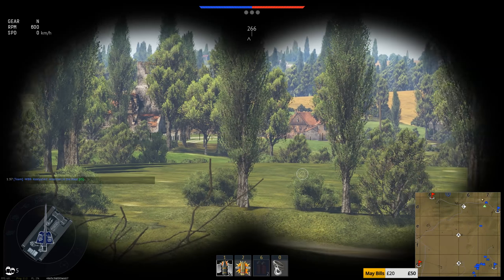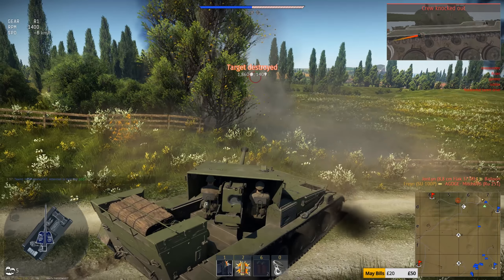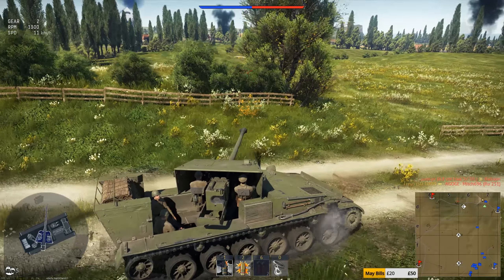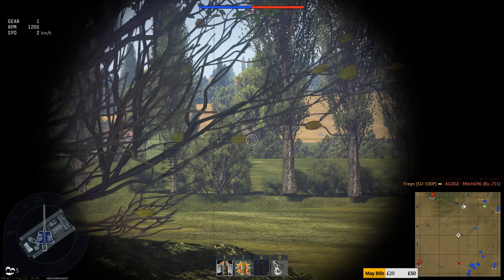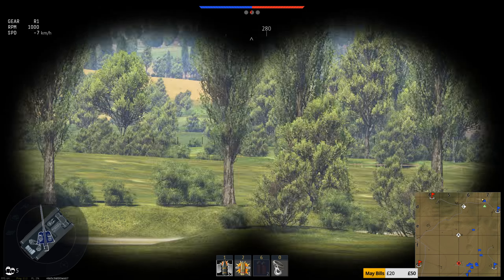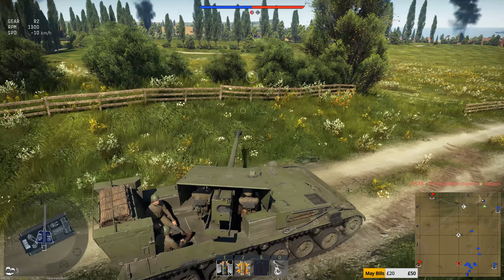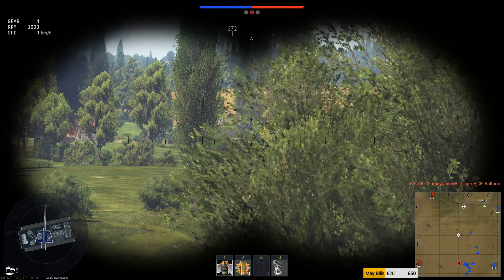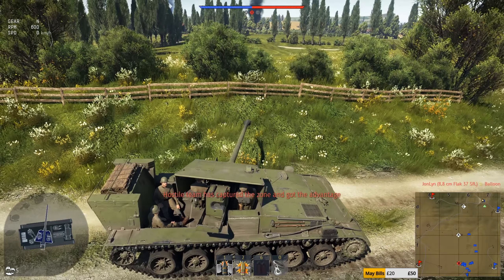I've chosen a slightly different position to where I normally would in the north, and we've already got an IU-251 showing up. One shot to the side takes him out. It's a 100mm gun firing APHE, it's very effective, very nice gun, and as you can see the mobility is also absolutely fantastic — I actually really do like this thing. It suffers a bit from the open-topped aspect, as any open-topped tank in this game does in the current meta, but it can get around at quite the speed.